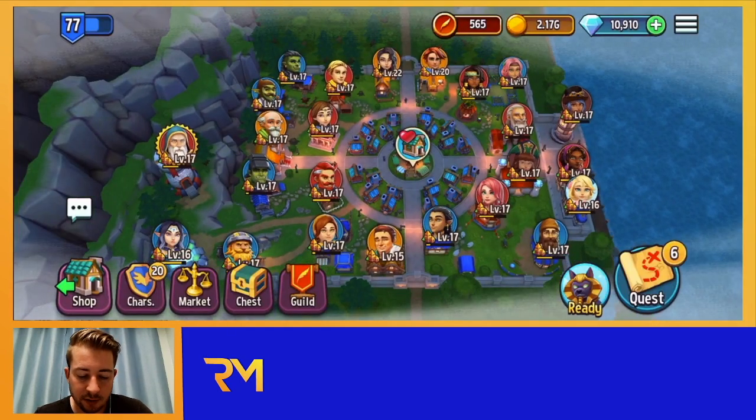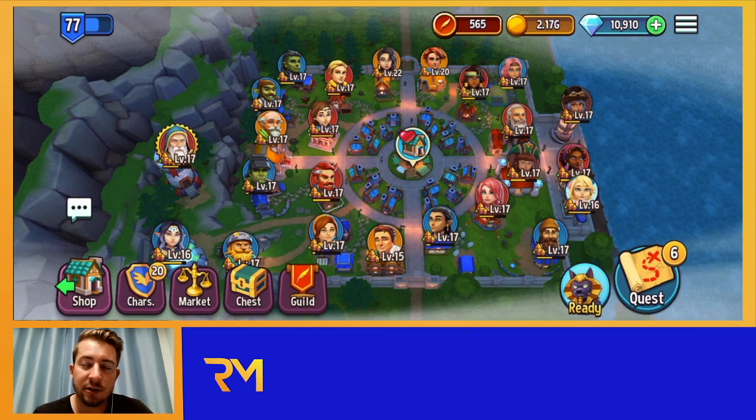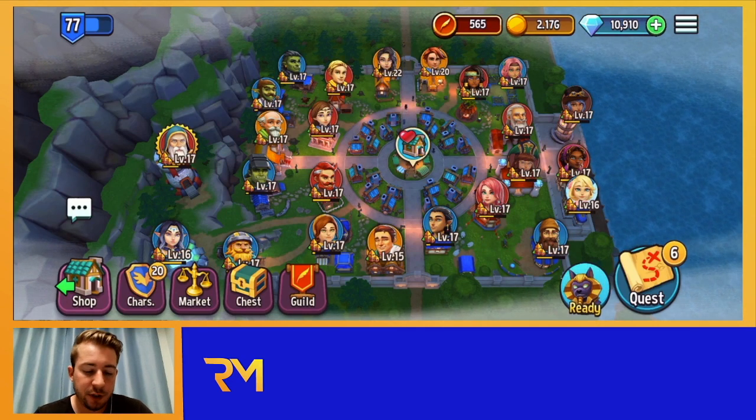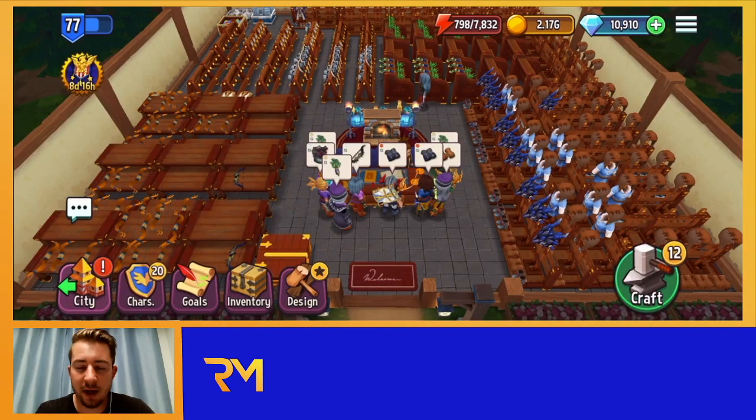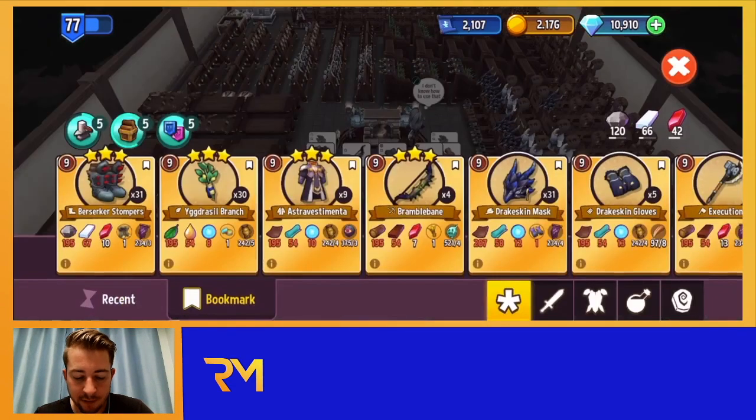Fast Rest makes it so heroes recuperate a lot faster after quests. This means more components coming into the game, making them a bit cheaper and easier to get.